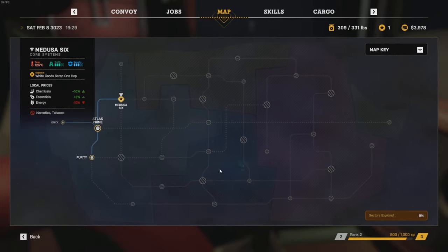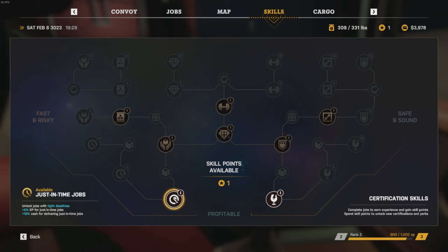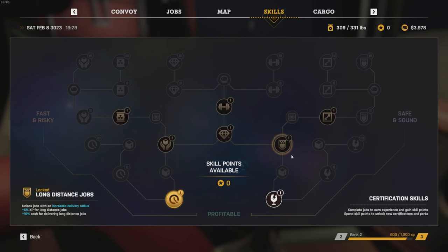Oh my god, wicked. The map here - look, here's the map, guys. Different sectors of space. This is obviously the sector we're in. Okay, so every sector's got a sub-sector. Anyway, skills. So we've got just-in-time jobs - unlocks jobs with tight deadlines. 10% more cash. And we've got fragile loads. Well, I don't think I should pick that after the one I just did. Let's do just-in-time jobs. Just-in-time is an inventory management method in which goods are received from suppliers only as they are needed. Arrive too early and the drop location will not be ready for you. Arrive too late and you incur a deduction. Nice. We've got different skills - perishable goods, hazardous goods, valuable loads, heavy loads, long distance jobs, oversized loads. Yeah, so there's a lot going on here, man.